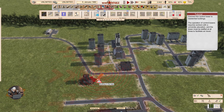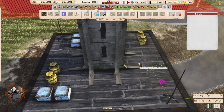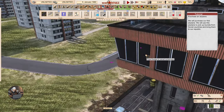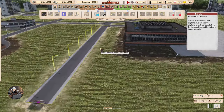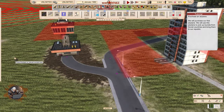Connect the tower to residential buildings via asphalt road. It's a very good looking tower — very Soviet, right?